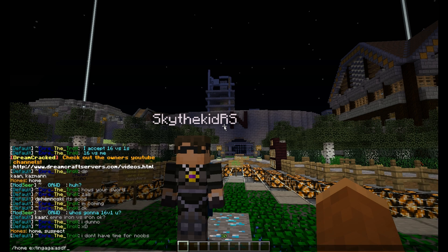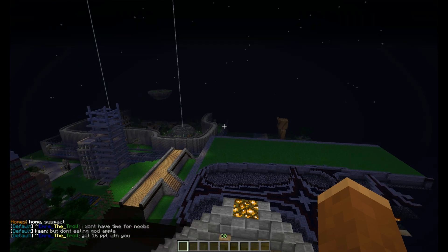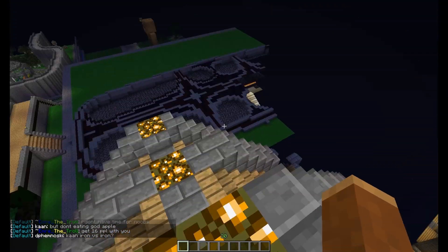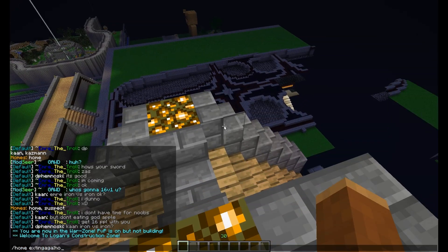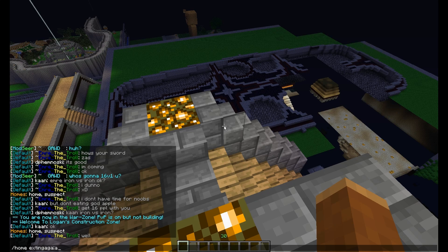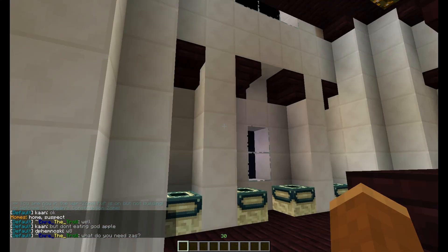And it gives you a list, so now we'll check out Exting Aga's home, which is all the way up here. And you can do it, so the other one I believe was suspect — I'm not sure what that is — but you can type in 2 and it'll take you to suspect.